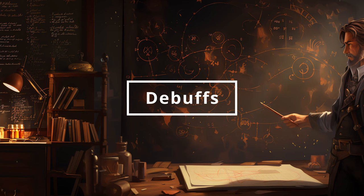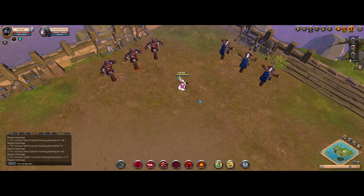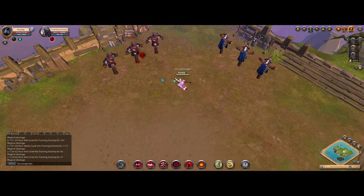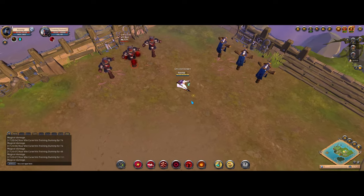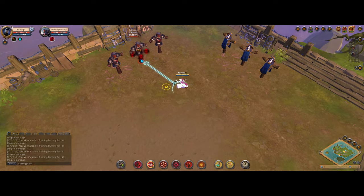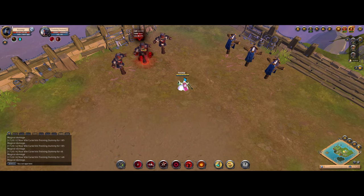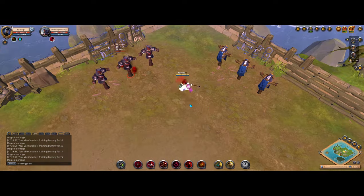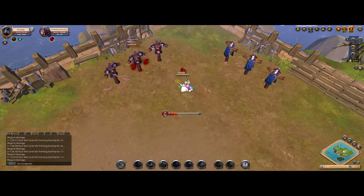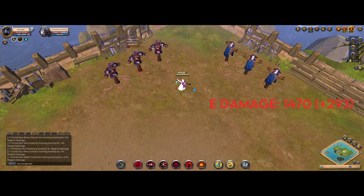And now over to debuffs. Debuffs work differently. For a debuff to have any effect, it has to be applied to an enemy at the time they take damage. It doesn't matter if a debuff spell was active when you cast your damage spell if it expires before the damage is dealt, as shown here in this clip. Even if I put my Armor Piercer before the E, the damage is still the same as before, because the Armor Piercer debuff had already expired when the E procced. Now let's see what happens when I use Armor Piercer so that it's still up when my E procs.